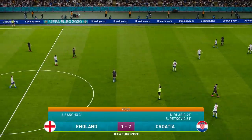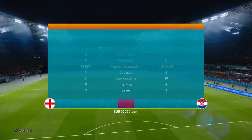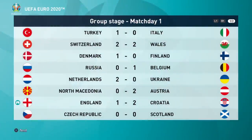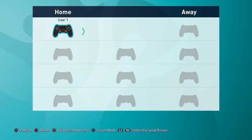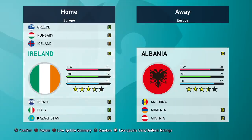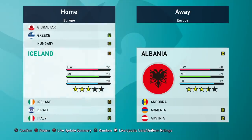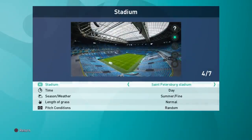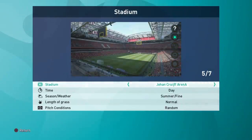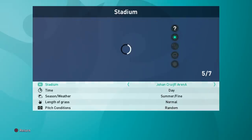That is your Euro experience in PES. As usual with these DLCs, they're definitely fun to play a couple of times with the tournaments and stuff, but you might get bored after a while. You can also play exhibition matches in local mode — kickoff with your national teams. In exhibition mode you can pick from a lot of European nations. You can also pick from different stadiums.